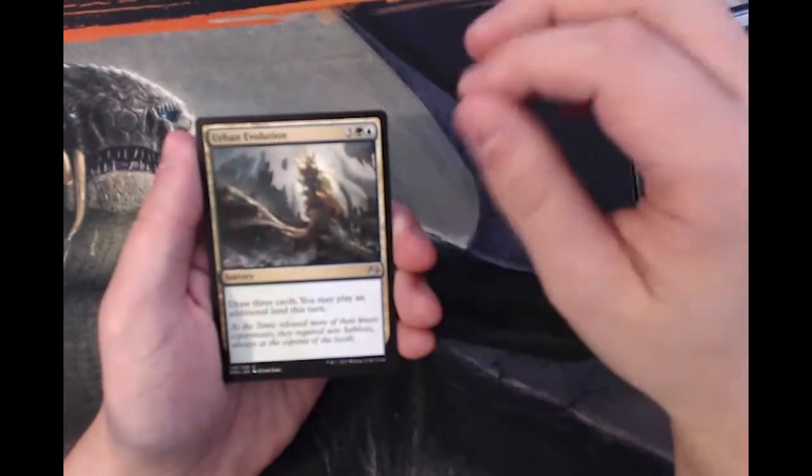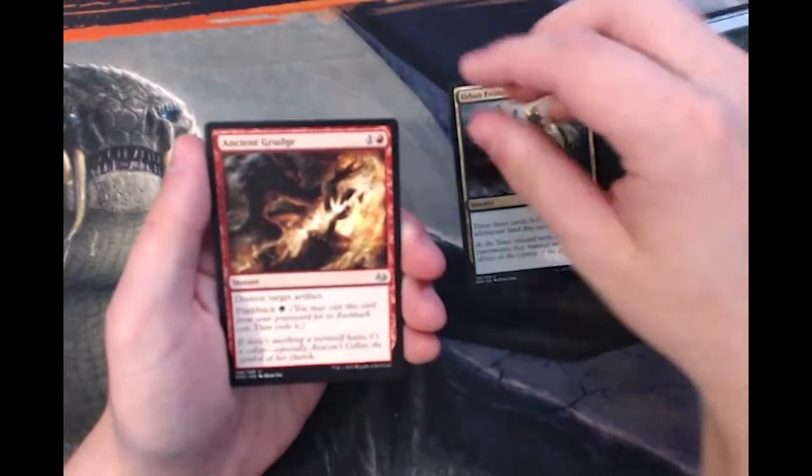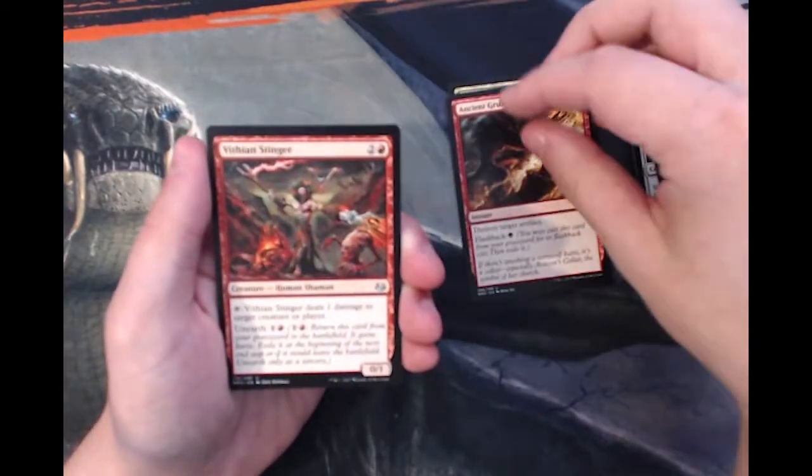There's some really good uncommons in this set, so let's hope we get them. Urban Evolution, Ancient Grudge, Vivian Stinger.